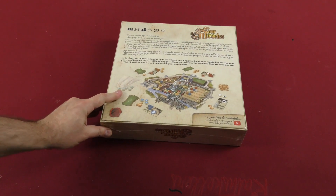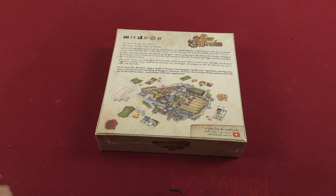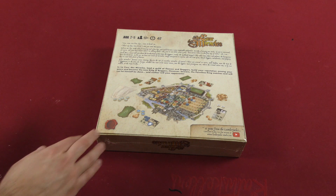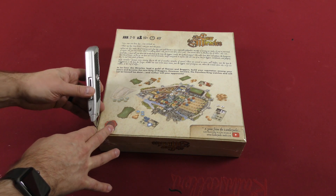It looks like it's from two to five players in about 40 minutes from Lumberjack Studio. In La Cour des Miracles, lead a guild of thieves and beggars. Build your reputation among your peers and become the new king of beggars. However, beware — the penniless king watches and will not let himself be done, and neither will your opponents.